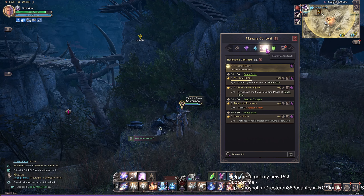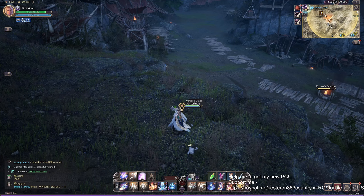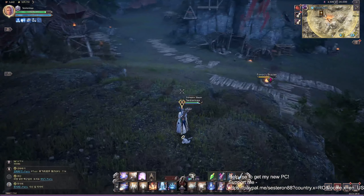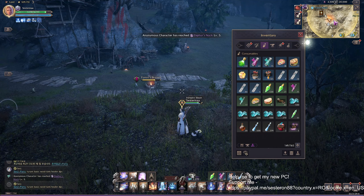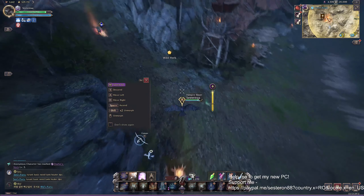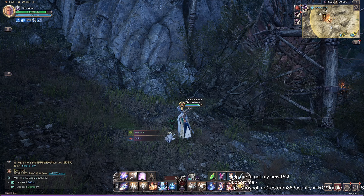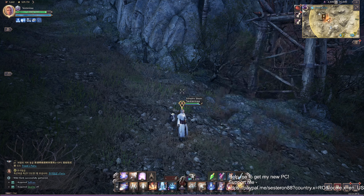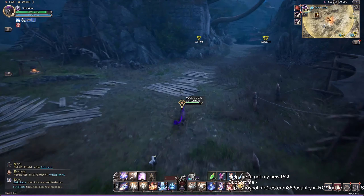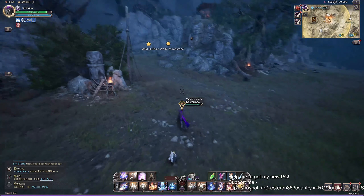We have to collect three materials on the map. If you don't know where to go or what to do, they show you with yellow on the head. Click and collect. We got one, two more to go. Check the map — you see the collecting spot for wild herb, moonstone, or tree. I found a white moonstone or wild herb.